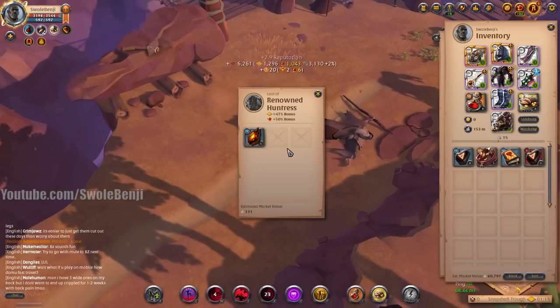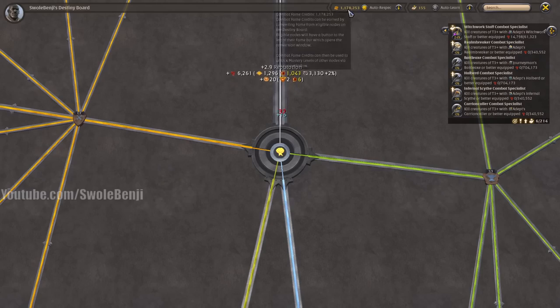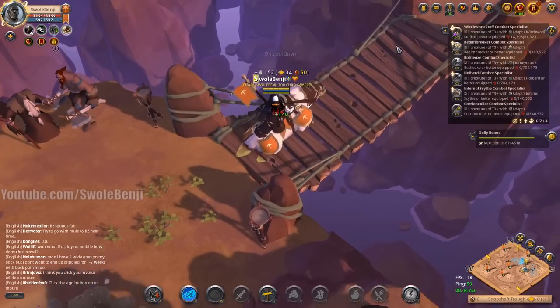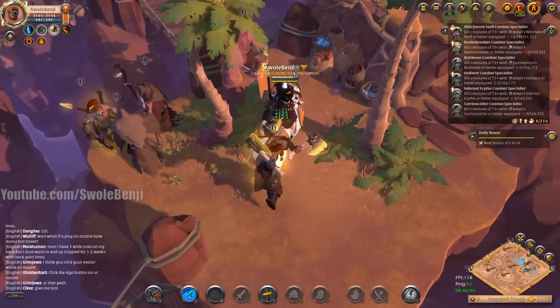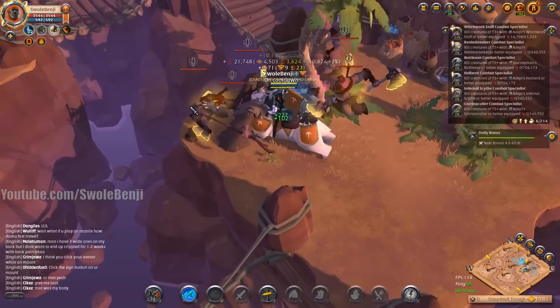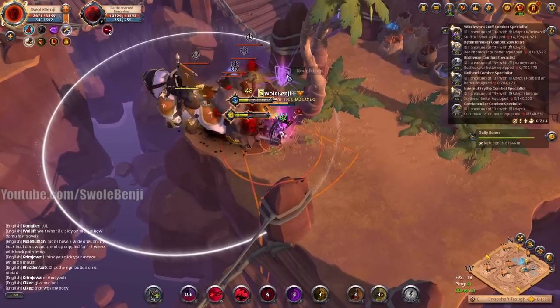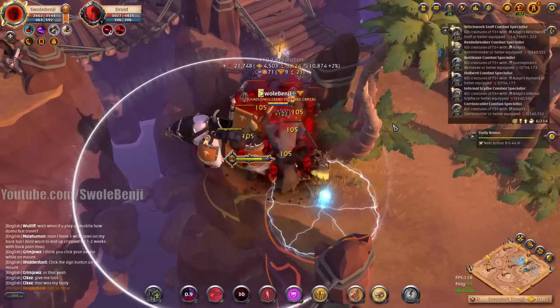The treasure isn't that great, but we're already down to 152 million silver. We've hit 1.1 million combat fame credits — let's go a little deeper. I want to do some really big pulls. There's a glowing guy, a melee guy, two wizards — this is a very difficult pull.